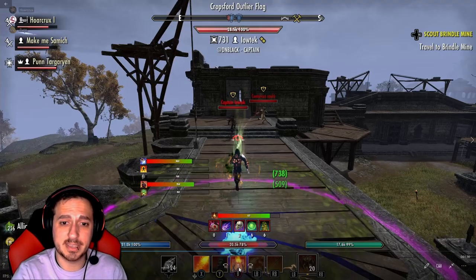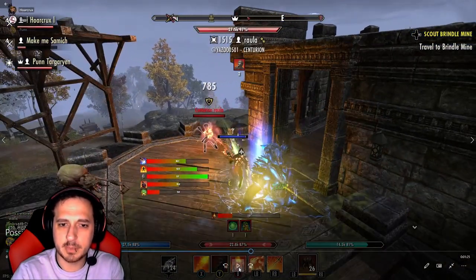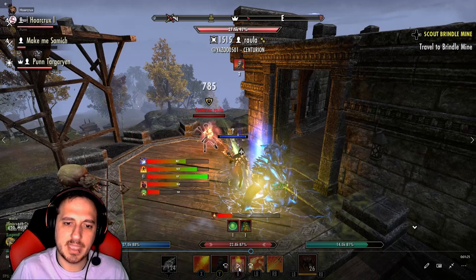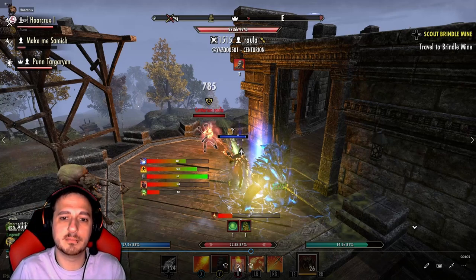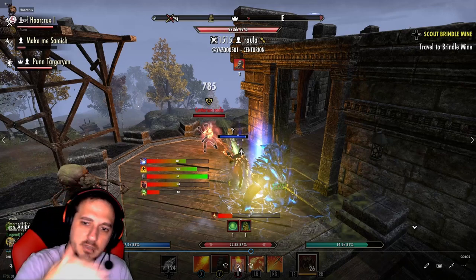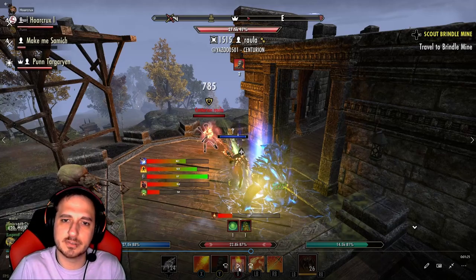Starting off right now I'm just buffing and debuffing, not too worried about damage. This is a healer — I always get in the habit of tab targeting healers whenever there is one. It literally gives you wall hacks; you can see them through whatever terrain there is. You can wind up a heavy attack as they're coming around a corner to get some additional burst off really quickly. On PC it's Tab by default, and on console it's R3 — just click your stick in.